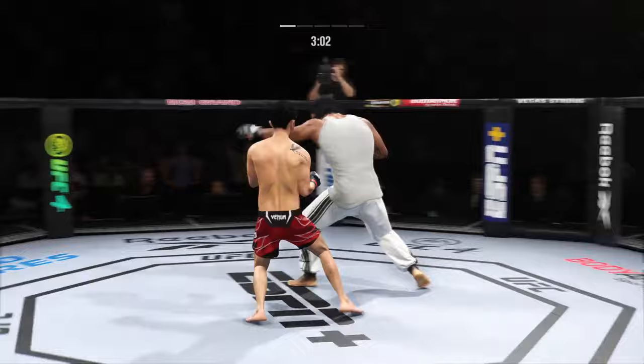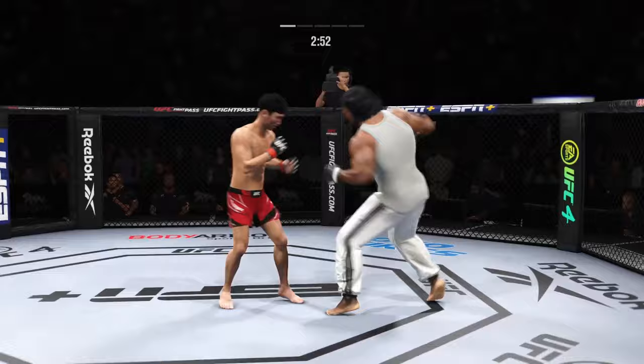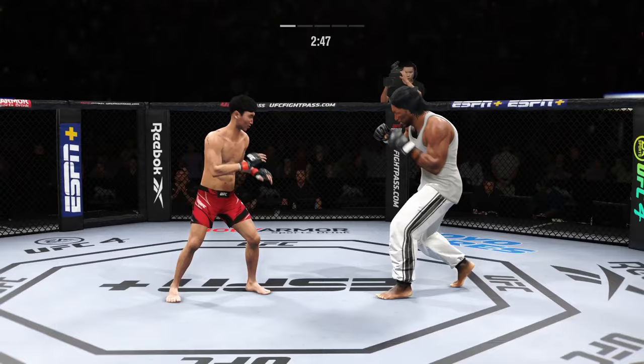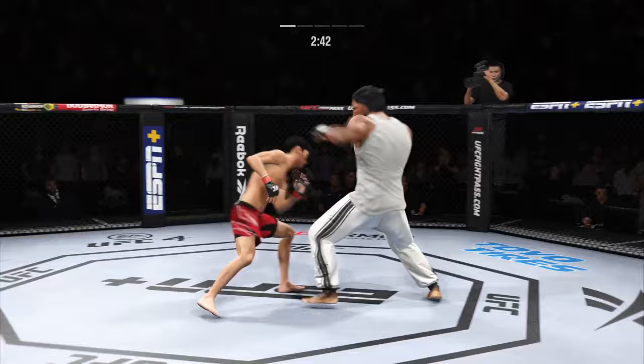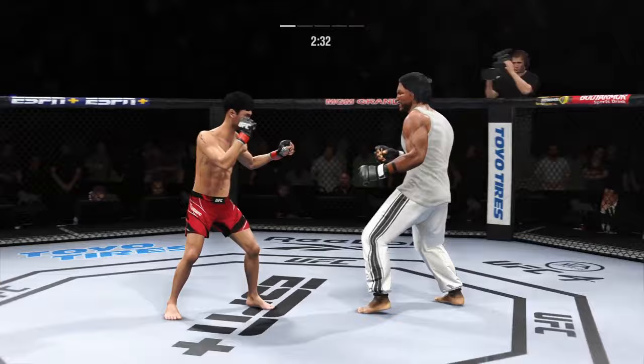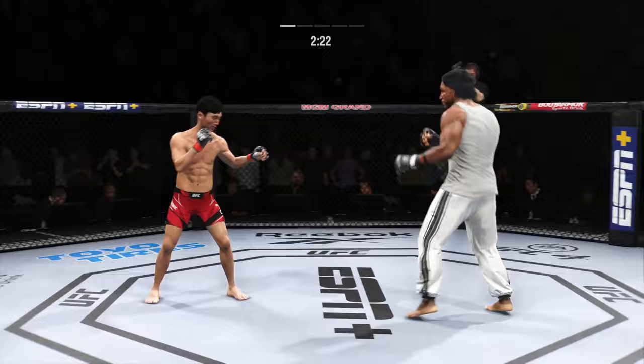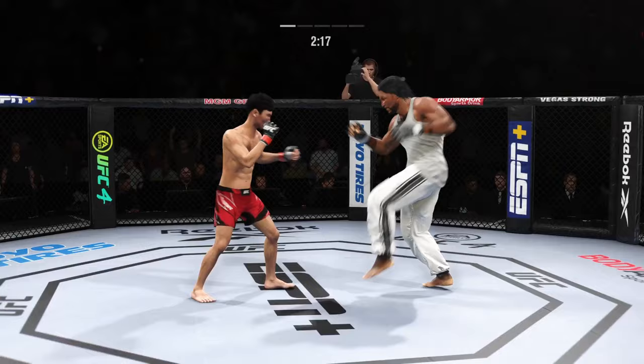Misses with the jab. Big roundhouse now, just misses. Big kick lands. Big shots being landed on both sides here. Back to the well with that right hand — no good. Some fighters don't check a lot of leg kicks. That one was checked. There's no tail on that leg kick. Nice strike landed there by the Korean Superboy.